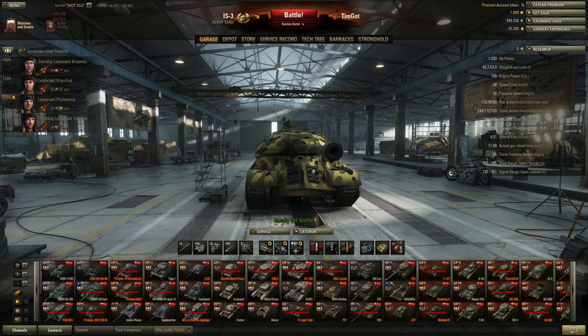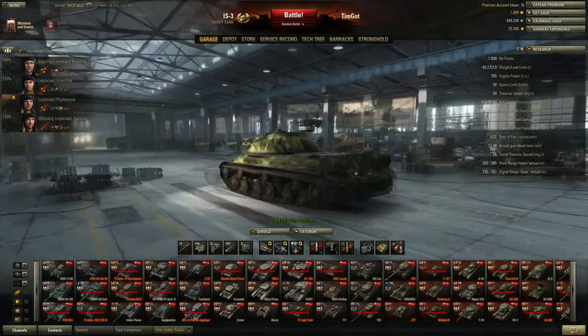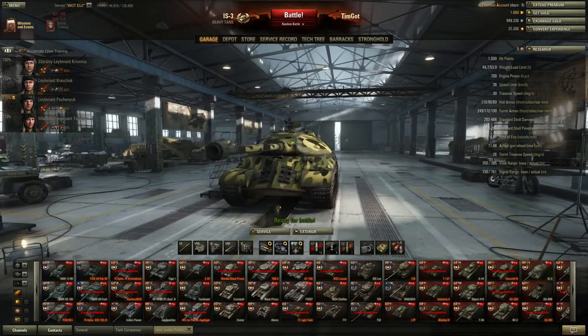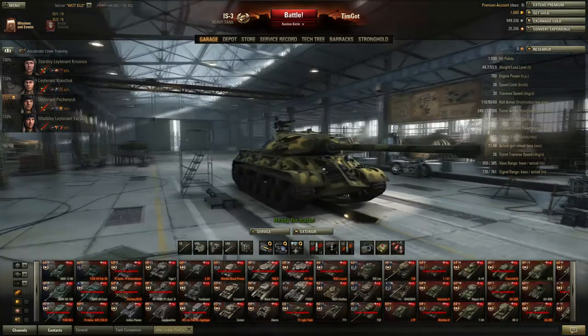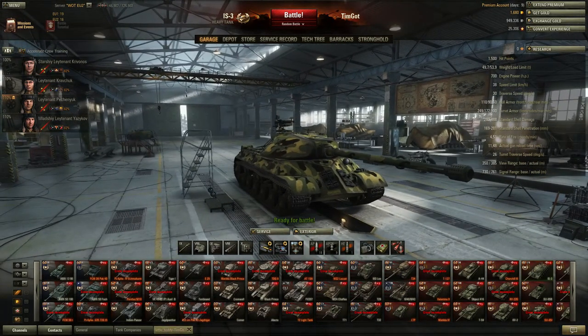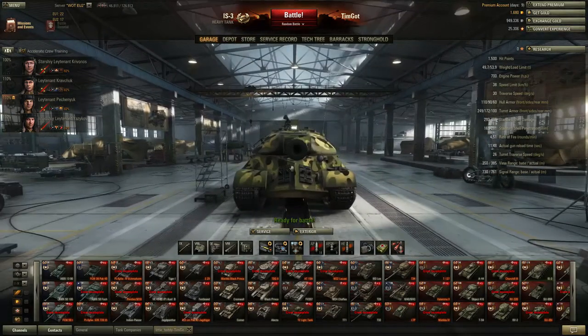For the armor: 110 in the front, 90 on the side, and 60 in the back. It has pretty good angled armor — it's a pointy armor, which means don't sidescrape. If you sidescrape, your armor just gets easier to pen. If you keep your frontal armor facing the enemy, you're going to usually bounce a shot.